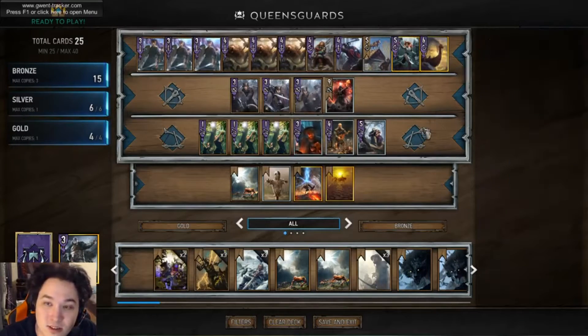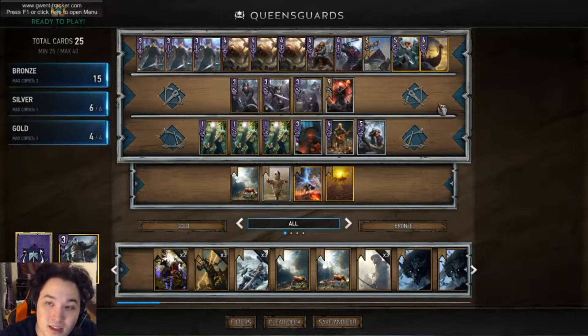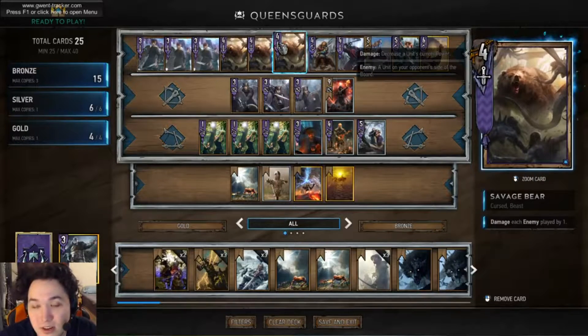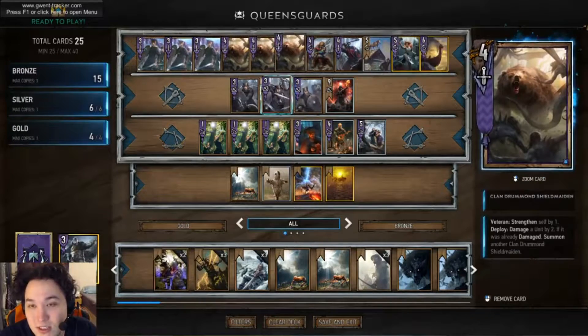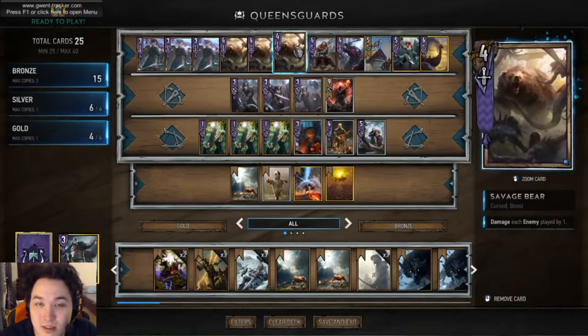This list is the Queensguard list that I made on day one of the open beta, and it's turned out to be very good. The Savagebearers are a major, major inclusion to this list, as are the Shieldmaidens, and they do a lot of work in terms of this list.